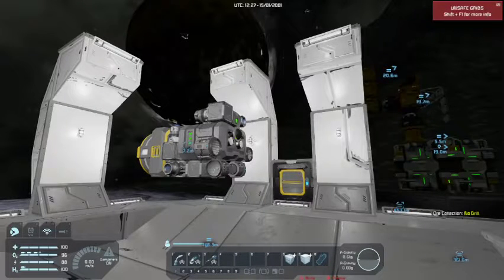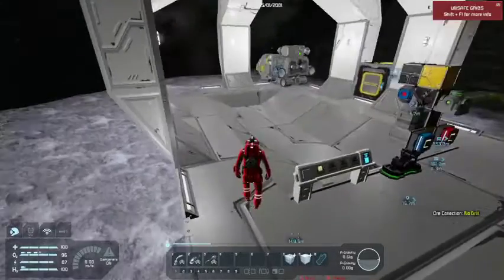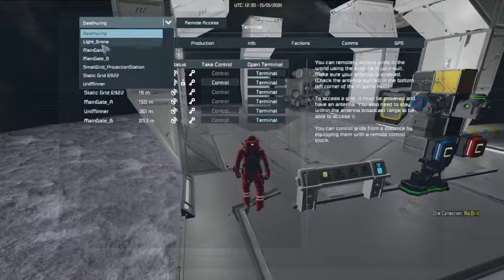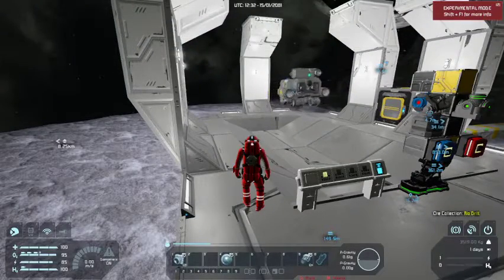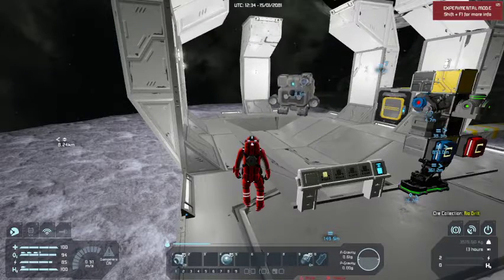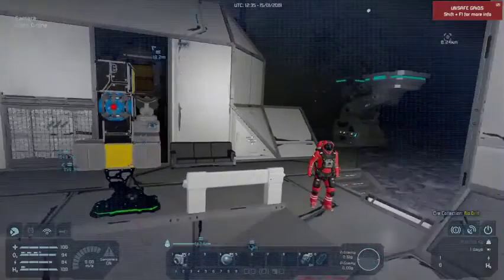No, there it is right in the back - still there. Then the connection would have been severed as well. To take control of the drone is really easy - it can be done with the K menu remote access and control, or through your light drone. Find the control block and control it through there. It's just easier access through this - take control of the light drone, control it.